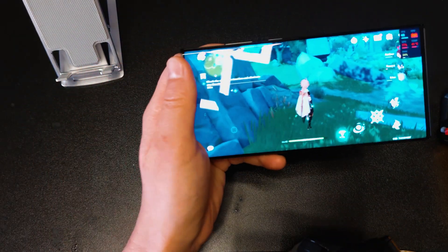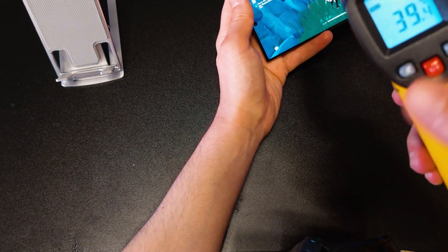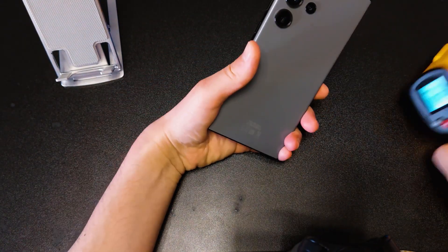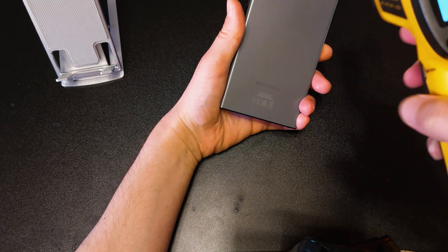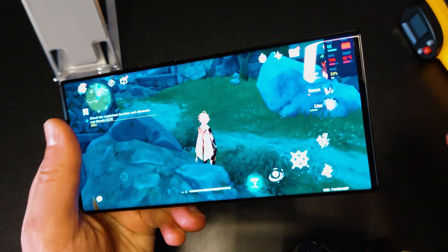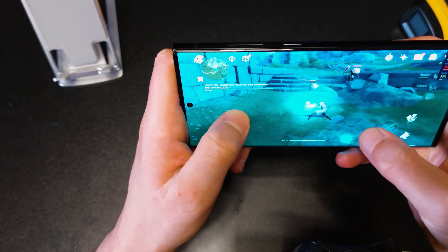After playing for 10 minutes, the temperature is now 41°C. Bringing in the thermal scanner, it's around 39 degrees on the surface, and 103°F. Flipping the phone, it's 104°F / 40°C. So the temperature is rising a bit — however, we did not lose any performance. It's still a solid 60 FPS with no FPS drops so far, which is surprisingly good even if it's getting a bit warm. We still have the same performance as when we launched the game.